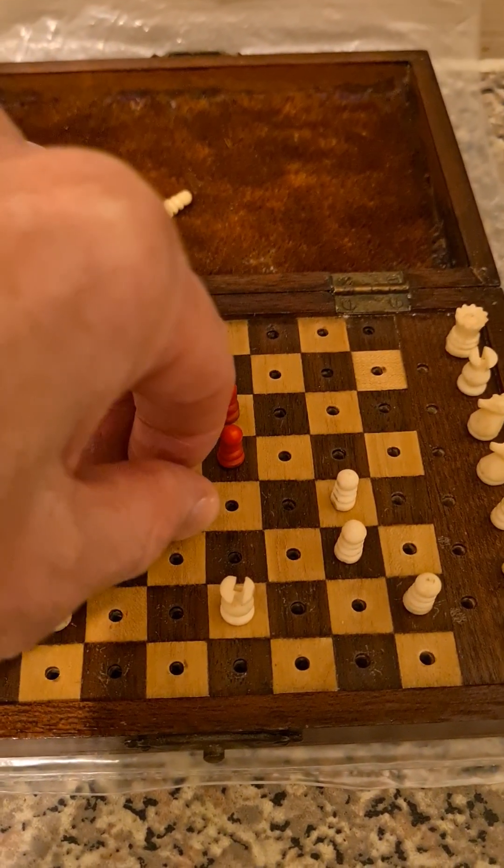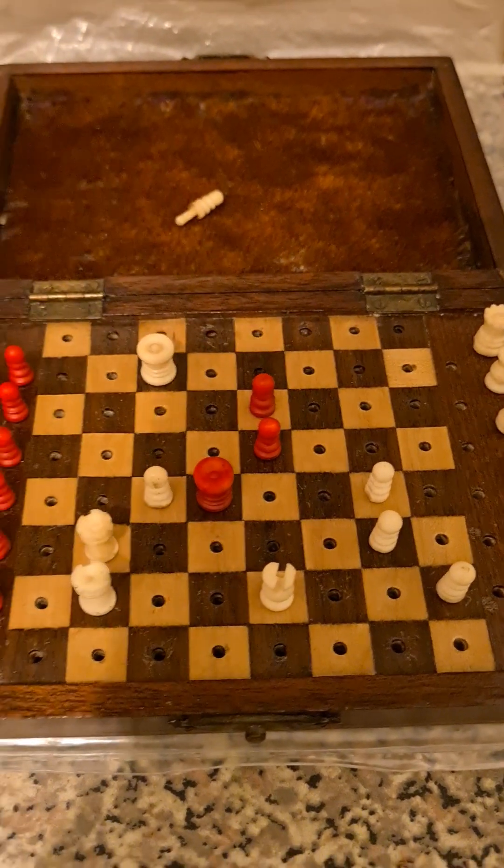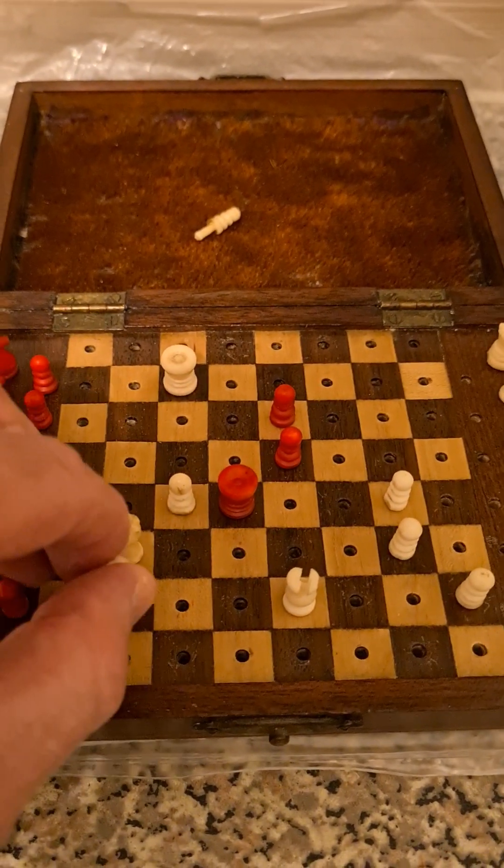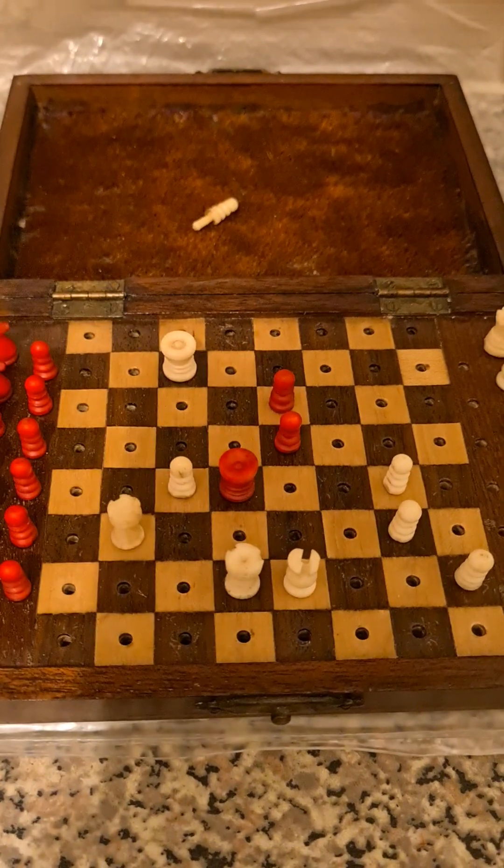Let's play king d4. What happens now? The clue was there — rook d2 check.